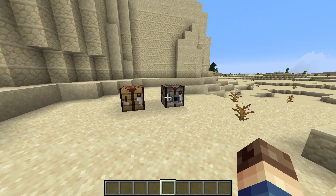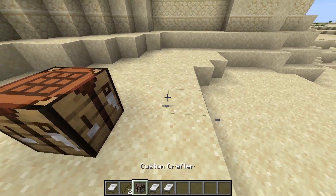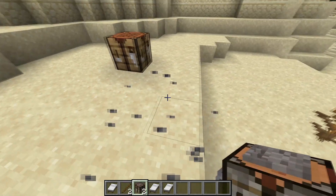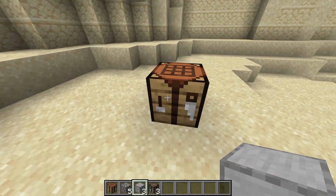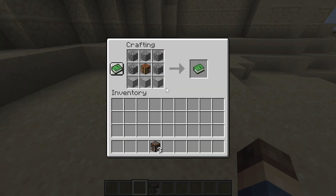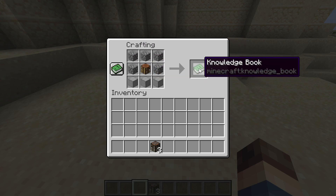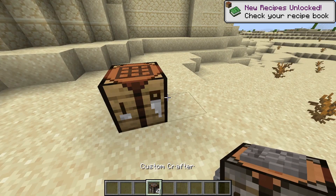Jumping right into this, one of the other big changes in this update was that the custom crafter is now an actual block. You can see the custom crafter can be placed as a block, a lot like every other datapacks' crafters. As I showed during my cheesy intro, it now has a crafting recipe: smooth stone on the bottom, cobblestone around, and a crafting table in the middle. That gives us a knowledge book — we click on it and then we get a custom crafter.